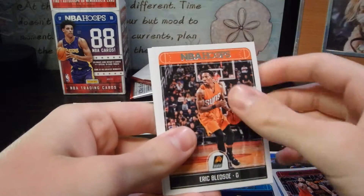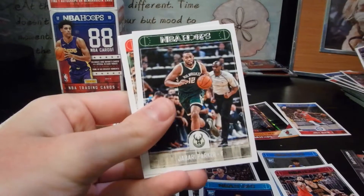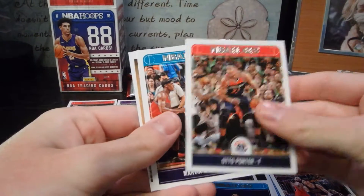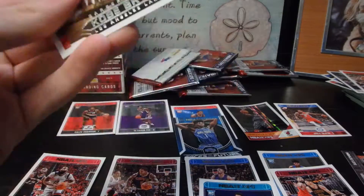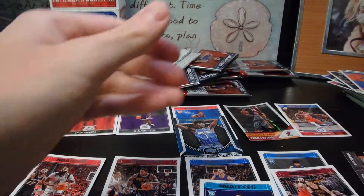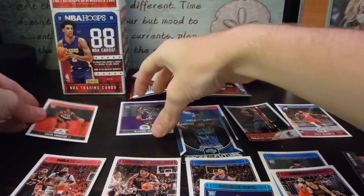Last pack — this should have the autograph or jersey card, and it's right there: TJ Leaf. Then the seventh card is ours as well: Kirk Hinrich, Avika Zubach, Jabari, Otto Porter, Marvin Williams, and Kobe! That's a good way to end it. TJ Leaf not so much, but I'd definitely end on Kobe.